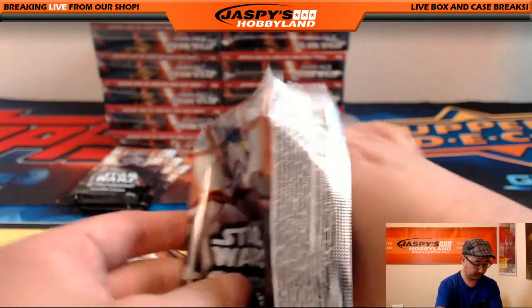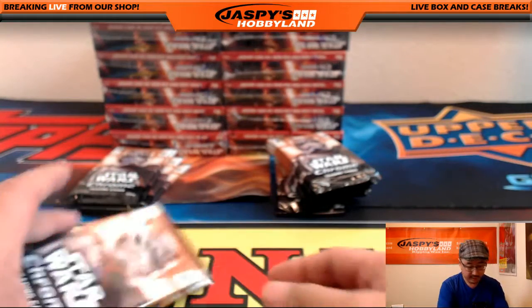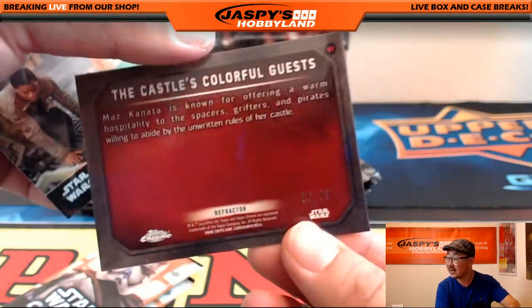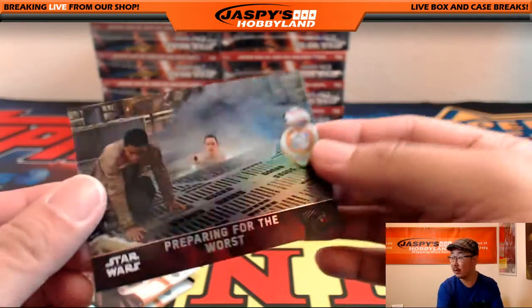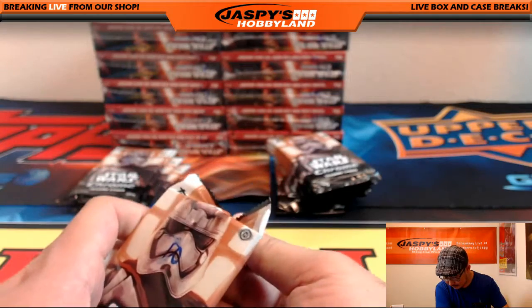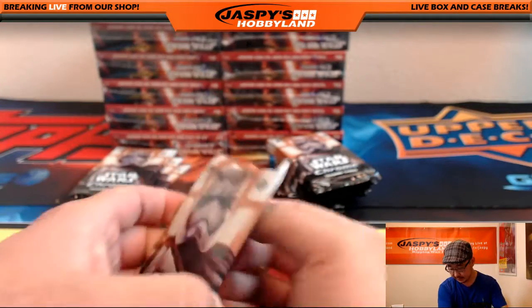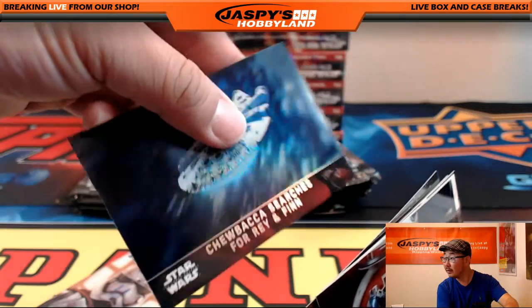This is pack 22. Now we'll see if there's any other low-numbered parallels or variations. Pack 18 — you've got a Prism right here, that's a 26 out of 99 refractor. Another refractor right there. That's pack 10. Six and four. Sub-Prestige World. Six. Nice. And four.